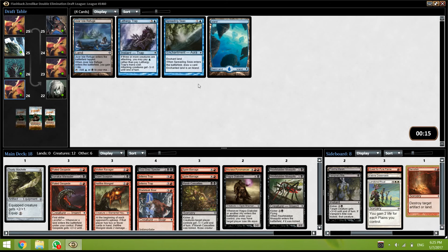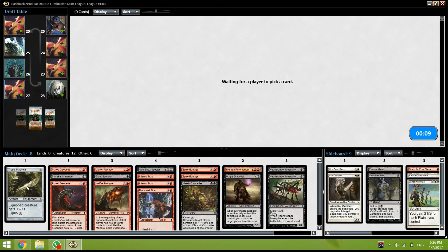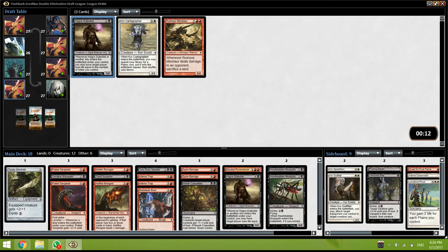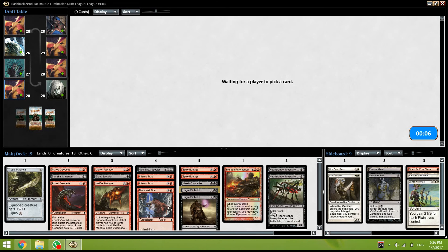I'm just going to take this Demolish — maybe we'll side it in. Spire Barrage, double Inferno Trap, Marsh Cajoler — and four clankier removals, yeah. We passed Hideous End and Punishing Fire with Burst Lightning in the same pack, but we took the Giant Scorpion over the Punishing Fire slash Burst Lightning, and Machete over the Hideous End. I think these are okay picks. Now that we have 3 allies, maybe we don't cut as many. We'll see — maybe we just cut a few Spire Barrages.